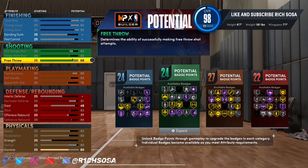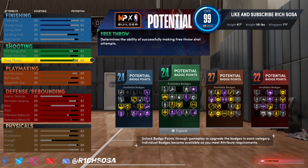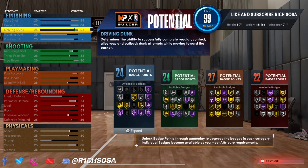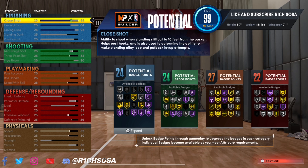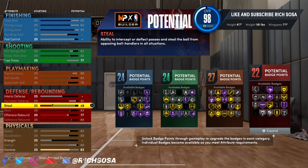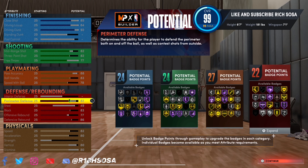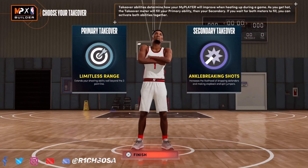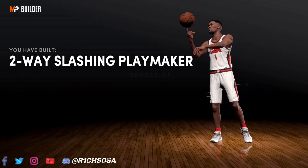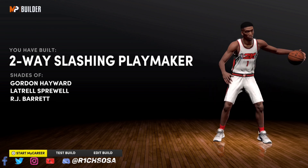If you want more badges or to upgrade another area, make your own adjustments carefully — I'd recommend taking off a little from playmaking or the defensive end. Look at what we can do all around: finish with contact dunks, shoot efficiently, and get 99 for three-pointer and mid-range in takeover. I'm going with the shot creating and sharp shooting takeover — and we've created the two-way slashing playmaker.